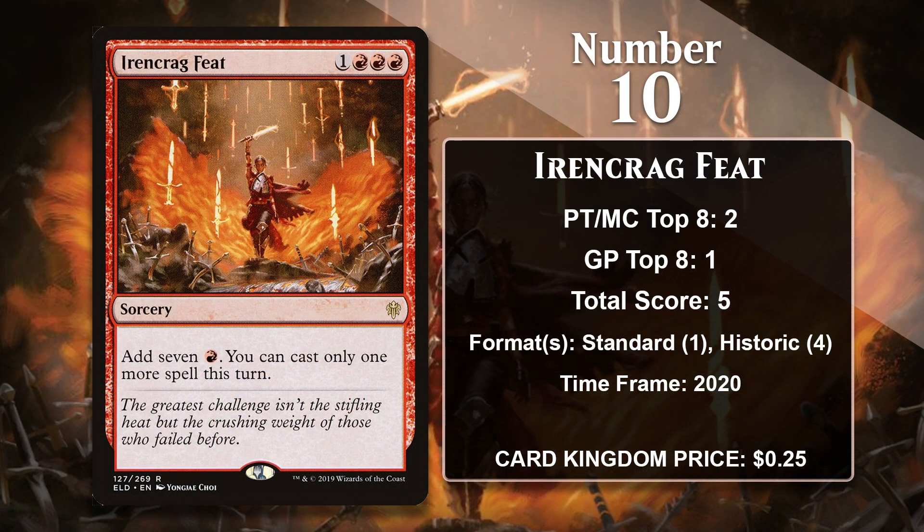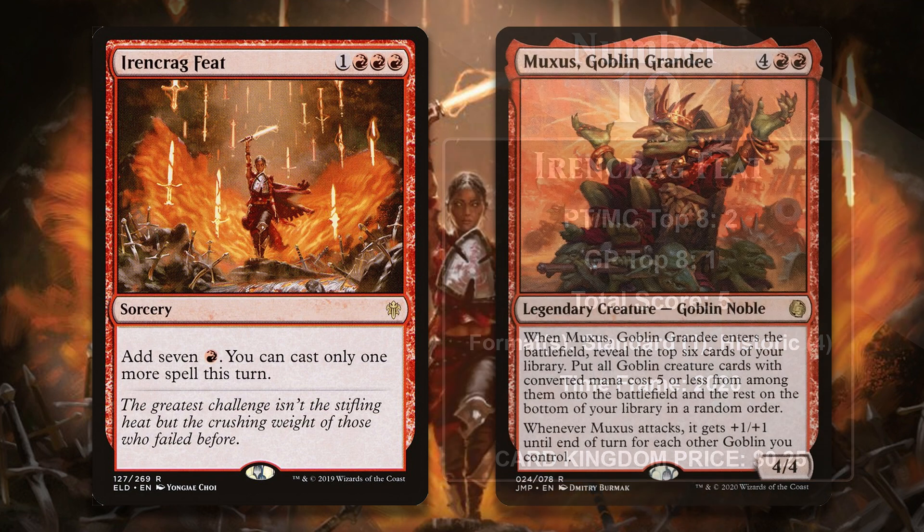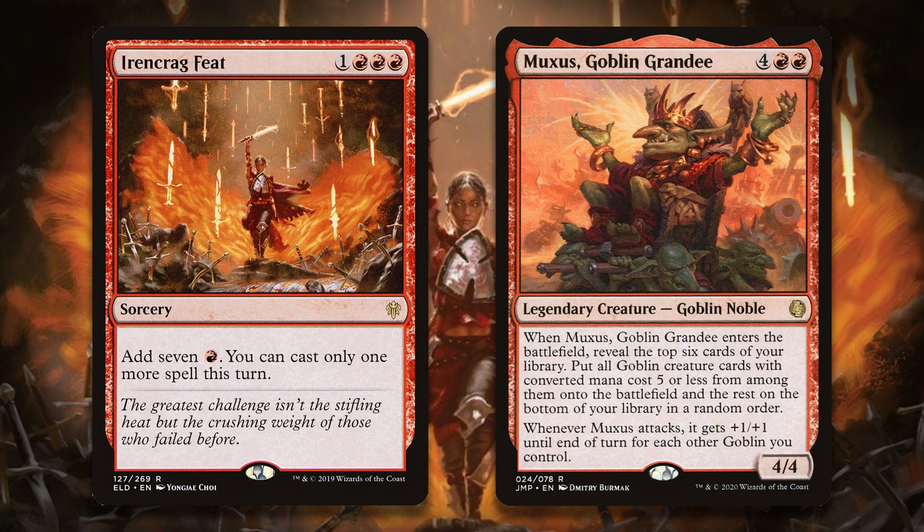At number ten, we have Irencrag Feat, which is the newest card to make this list by a lot. Irencrag Feat lets you pay four mana to get seven. Unlike other Rituals, it also only lets you cast one more spell that turn, so you better do something awesome with that mana to offset the downside of using up a card. Irencrag Feat is played in Historic Goblin decks, where it allows you to power out Muxus, Goblin Grandee very early — as early as turn three with the help of Skirk Prospector and cost-reduction effects.